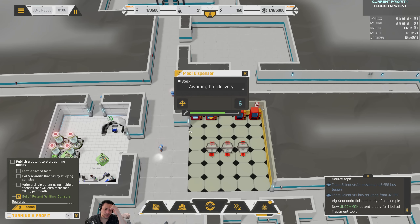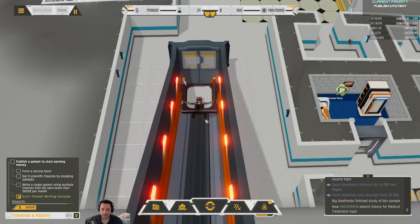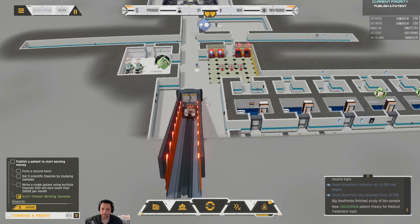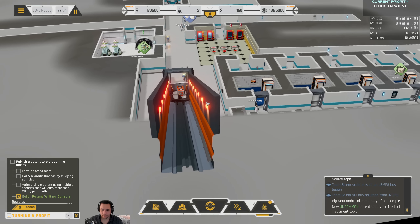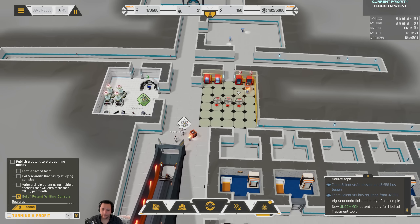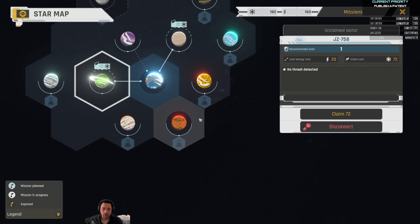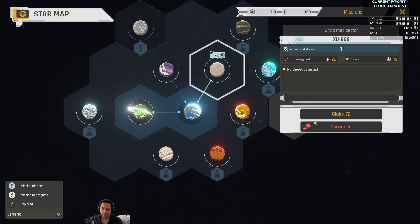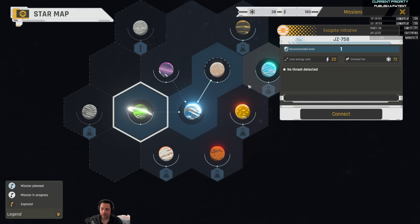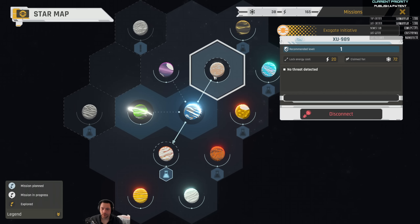When the vending machines run out of stuff, they get restocked, and then your maintenance droids pick up the stuff from the — what would that be — like a monorail. Picks the stuff up from the monorail and brings it over and restocks. I can also start claiming systems with my influence, which becomes a lot more important later on.